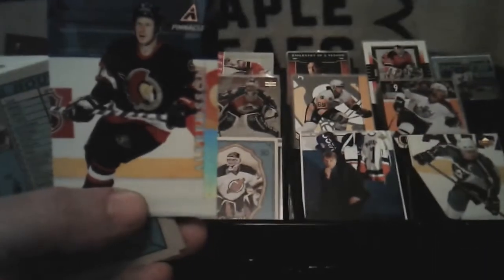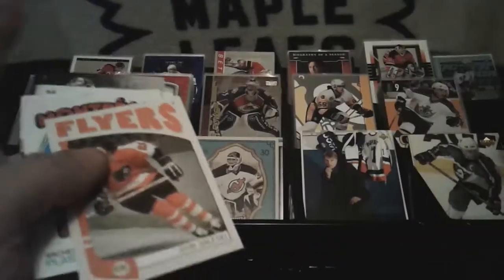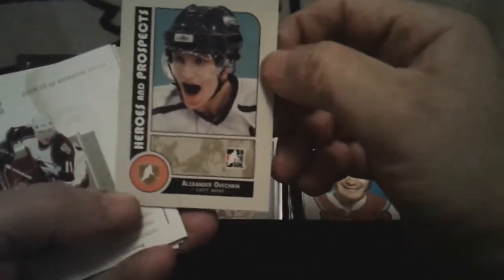Let's go through these quickly. Tom Barrasso. Daniel Alfredsson — it's a second year card but it's a Pinnacle card. I find Pinnacle's not really worth much either. There's three — are they the same? Oh no, they're actually different. And there's another retro type card. I think they're titled 'In the Game' — Alexander Ovechkin, Heroes and Prospects.